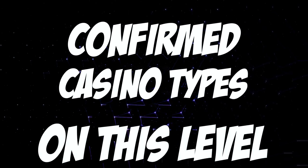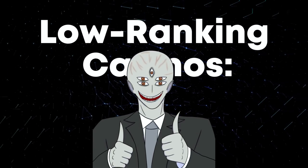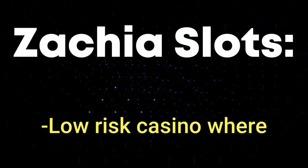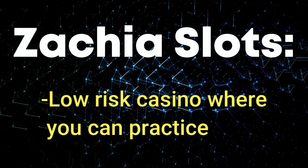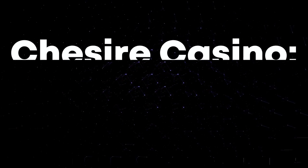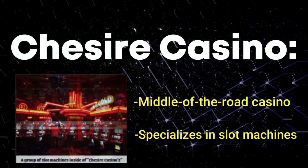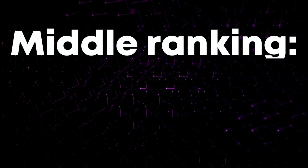Now I'm going to talk about the confirmed casino types on this level. First up is low-ranking casinos — the ones I just talked about where you can gamble for food and water. Then there's the Zatchia Slots, which is also a pretty low-risk casino where bets are never made with anything except food and water — this is the area where you'll get your skills built up. Then there's the Cheshire Casino, which is kind of a middle-of-the-road casino. People that go here are better than the average gambler, and this area specializes in slot machines.